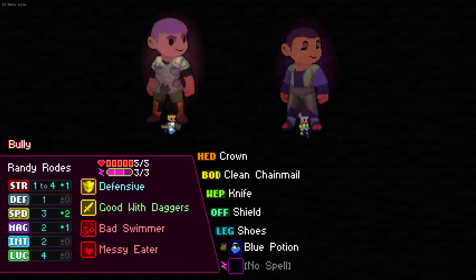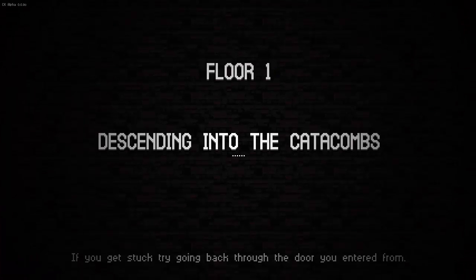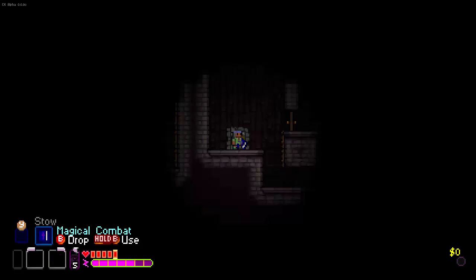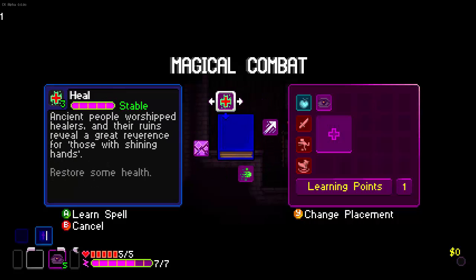Mage guy. You know what? I think we'll actually go with the bully. But this guy's got so much magic and so much health — we're gonna take the mage. Basically what this means is we are not going to be using any combat abilities at all. Shoot, I forgot that this is what magical combat is.